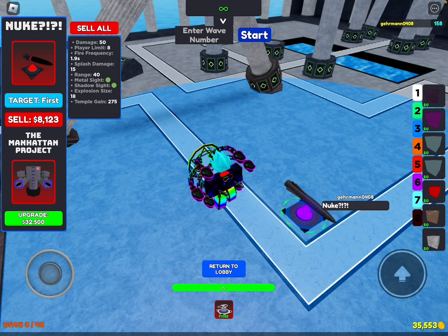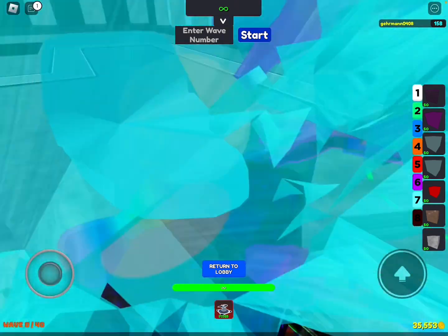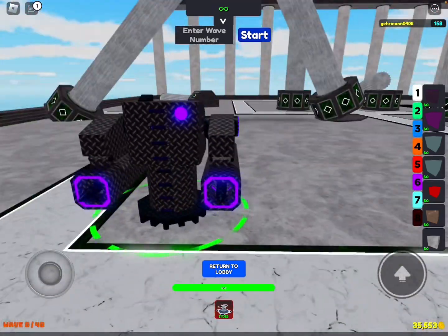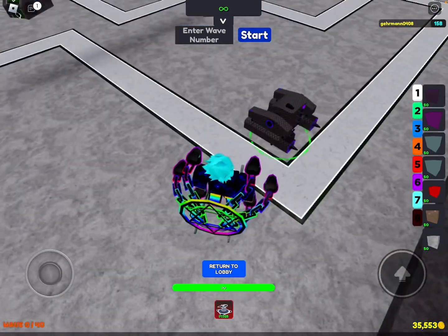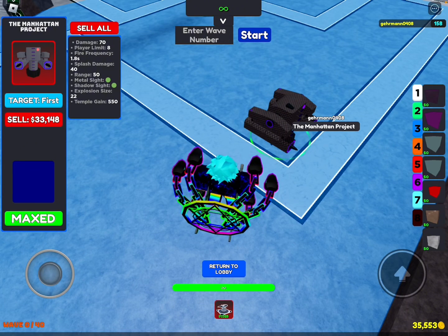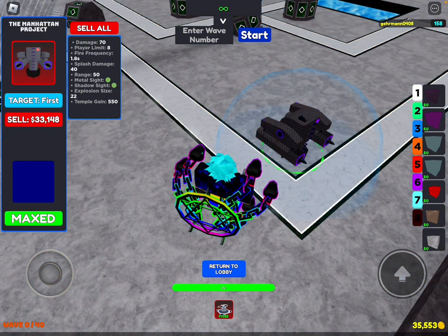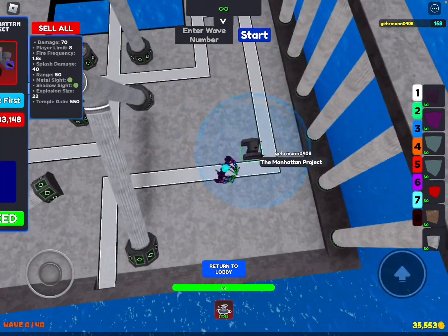But now the Paragon level, called the Manhattan Project, costs 32,500. As you can see, it looks really cool. With this one, we can shoot two missiles instead of one. The damage is basically doubled — we've got 70, which is really 140, every 1.8 seconds, with amazing slash damage of 40 and a range of 50.